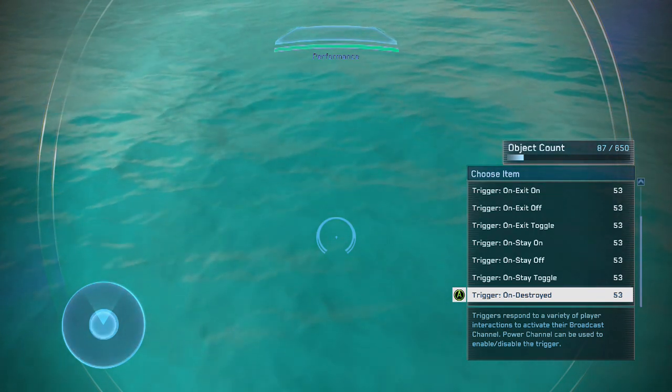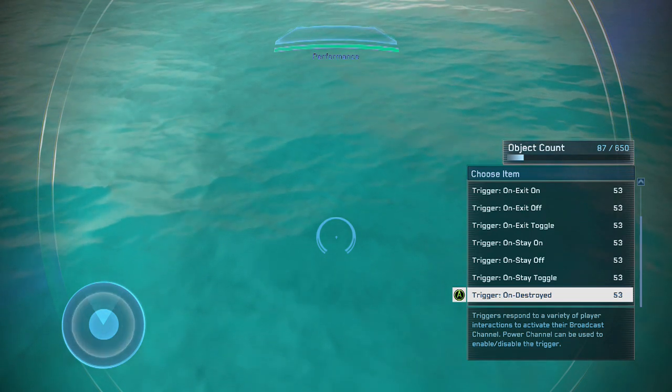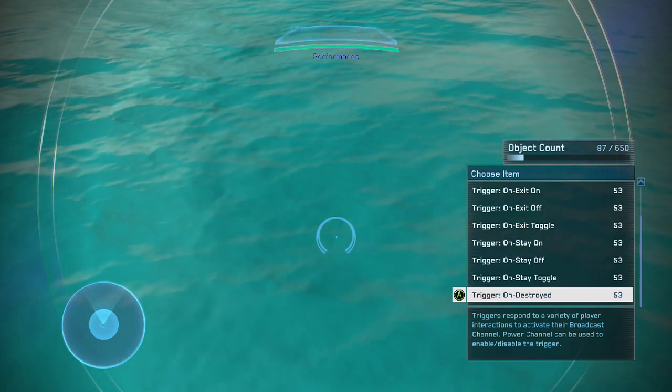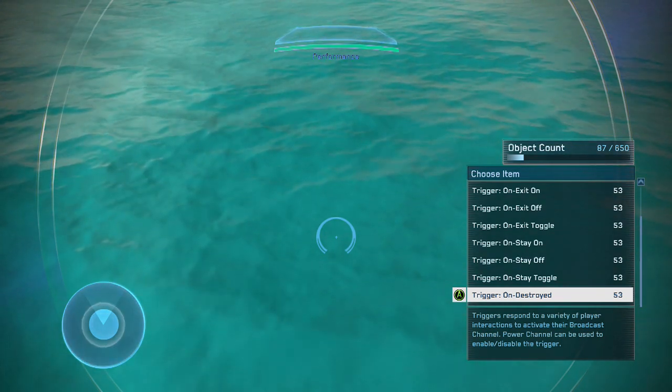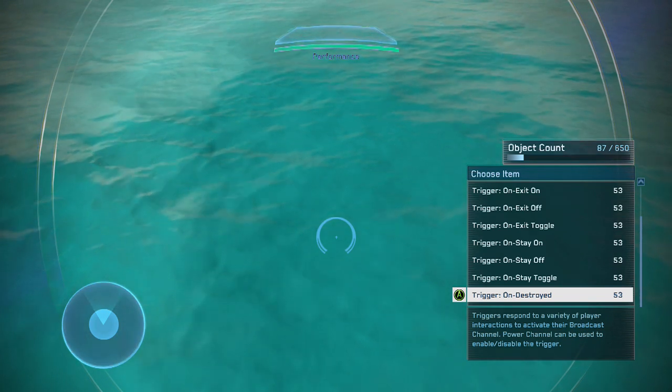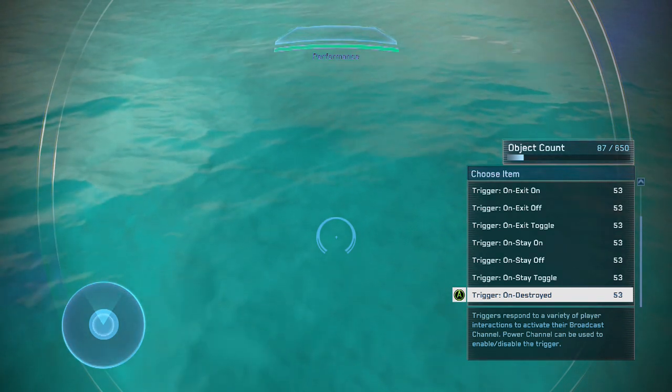Trigger on stay toggle basically combines on and off into one. If the object is already off when you're in the zone, it'll stay on until you leave, then it'll turn back off. Vice versa: if the object is already on and you enter the zone, it'll stay off, and once you leave the zone again, it'll turn back on.